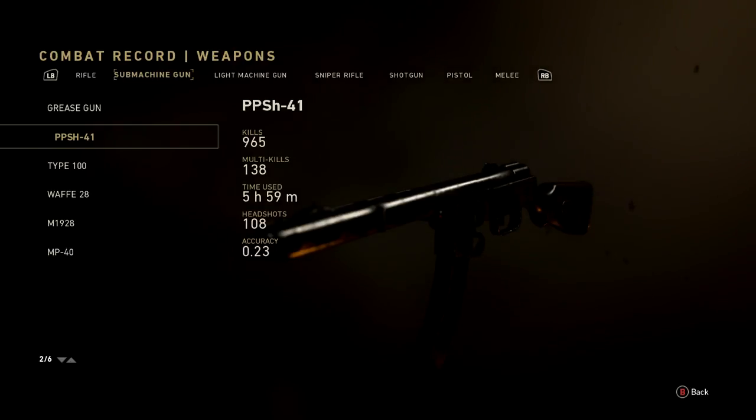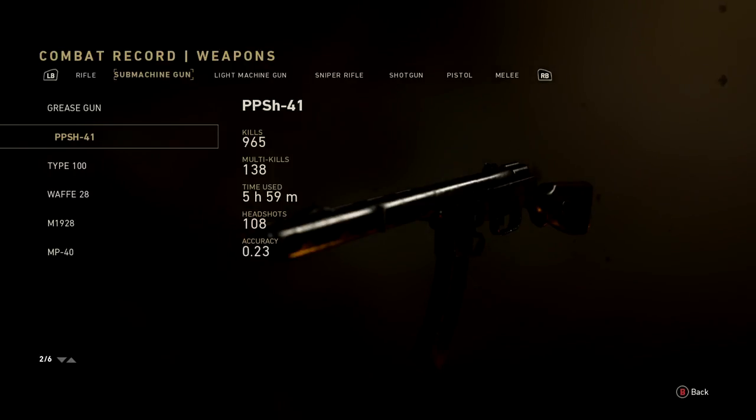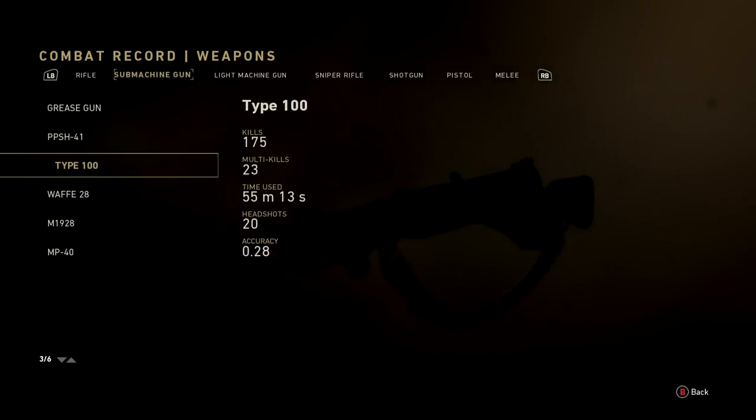The PPSH is my best gun in the game: 965 kills, 138 multi-kills, 5 hours and 59 minutes played, 108 headshots, 23% accurate. I have the Iron Curtain variant which gives 10 additional XP. The Type 100 is another submachine gun I really like in this game.